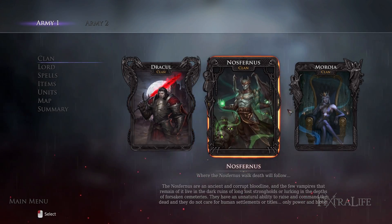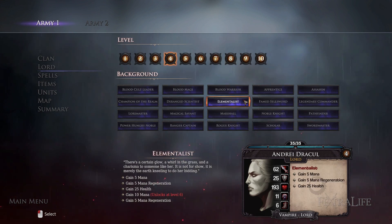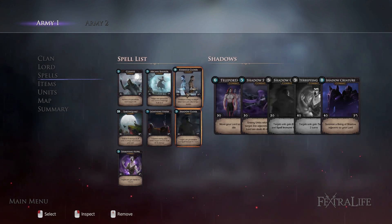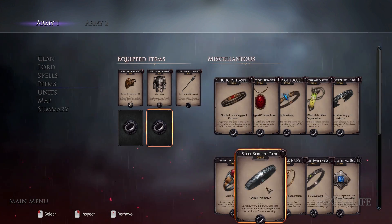Skirmish mode allows you to challenge another AI vampire lord for supremacy of a map, and is a deathmatch of sorts because it is purely a combat scenario. You pick the map, your faction and their faction, the units and spells and equipment you each begin with, and then duke it out. You win when the other army is eliminated. This allows you to hone your combat skills and create easier or more difficult scenarios at your leisure.